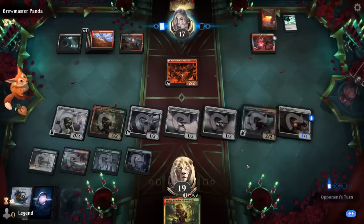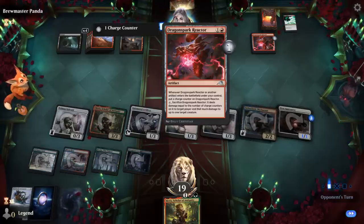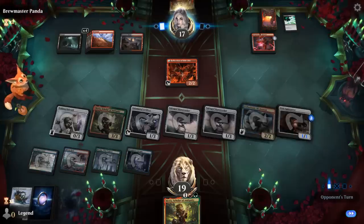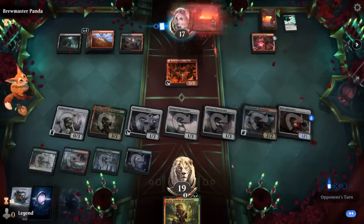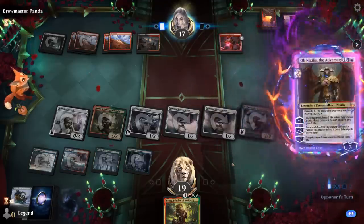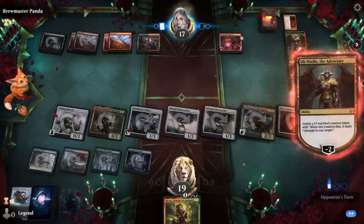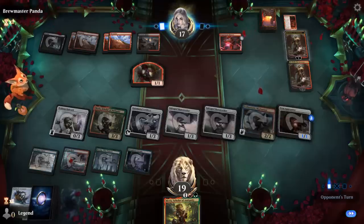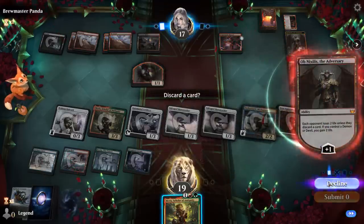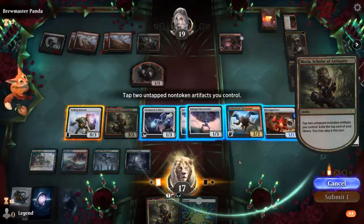Next turn it's going to be even easier to combo off with Mechonaut giving us a discount. The opponent hasn't presented any additional artifacts for Reactor yet, so that might be happening soon. Just a lonely Reflection of Kiki-Jiki waiting for a friend. And an Obnixilis — going to sacrifice Reflection. They probably could have attacked for two first. Obnixilis we can just pressure pretty easily, so they're going to be forced to make a couple tokens, but we still have a Mechonaut that can fly over. We'll keep the backup Miria.